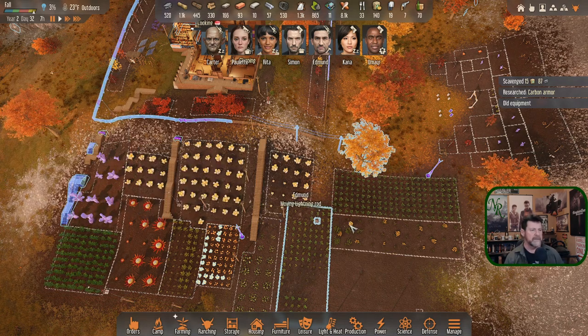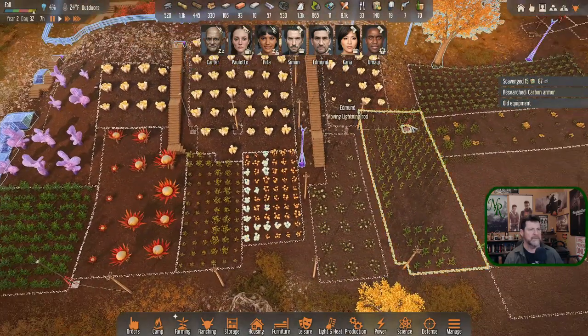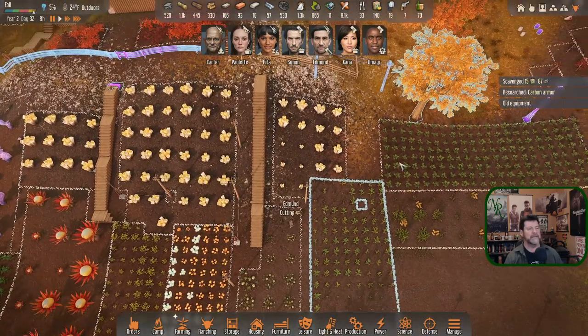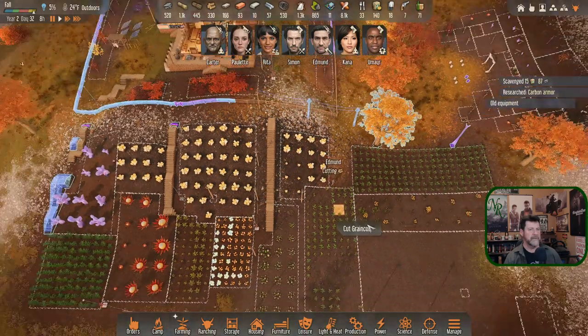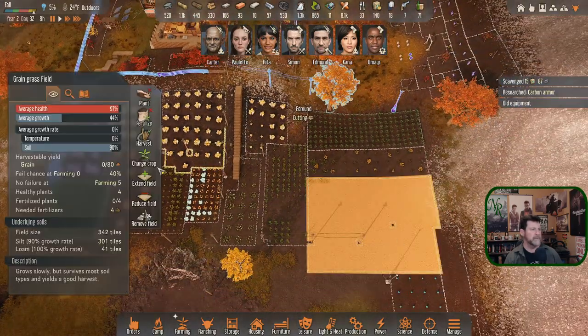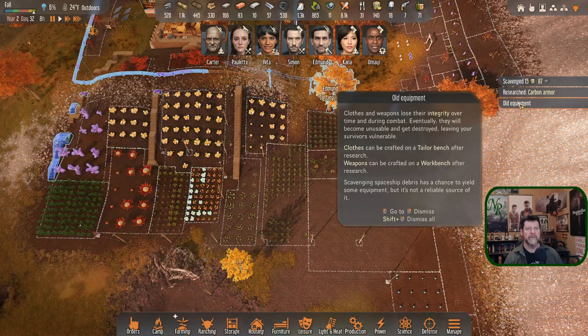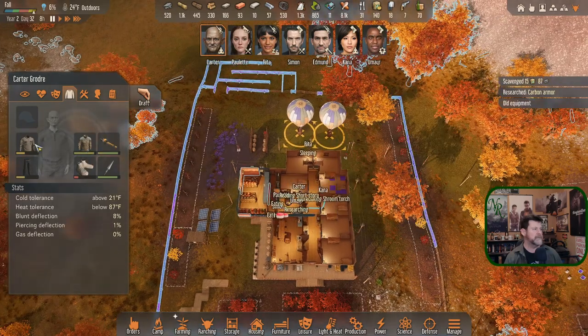Moving the lightning rod — there were two to move. Extending from there to there, and extending here. Old equipment warning: now two people flagged. Carter's shoes are about gone — do we have shoes in stock? We do but they're almost gone too.